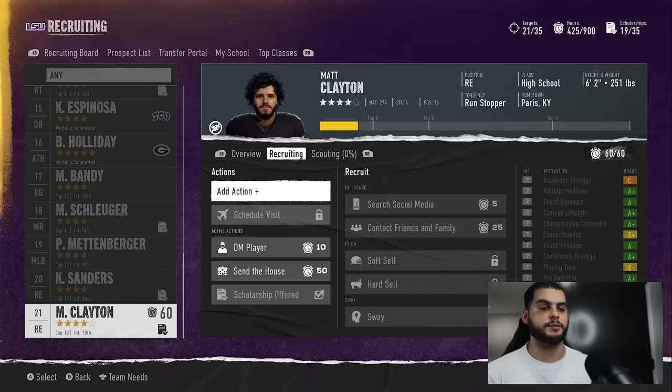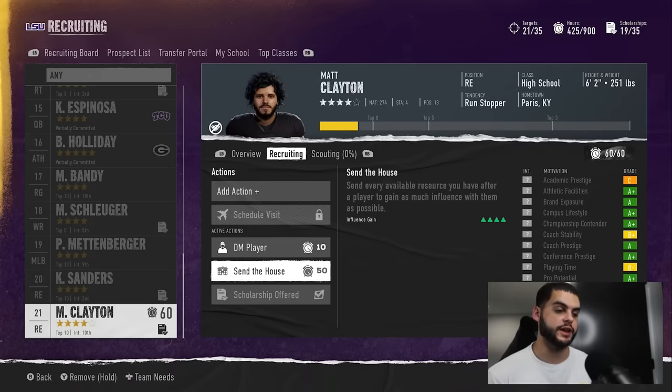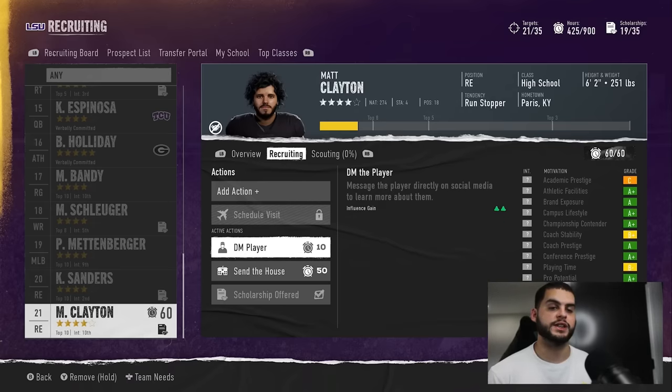I like to see those first three actions as complementary pieces, with Contact Friends and Family being okay as a standalone if you're not competing with many people for that player. But in most cases Send the House is the best one, and you do not want to be fooled into thinking you're adding ticks up. I've seen a lot of people add them up and then lose a lot of recruits.